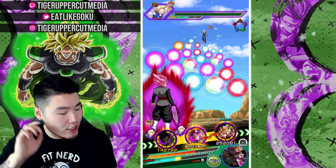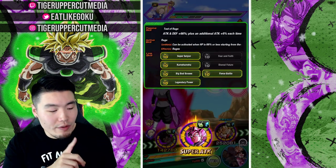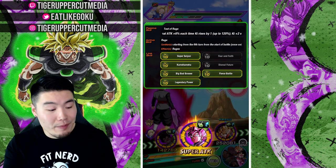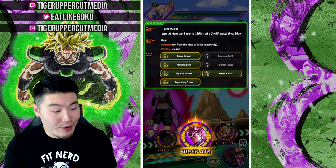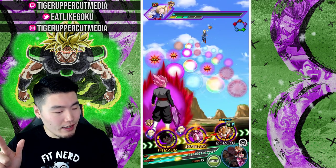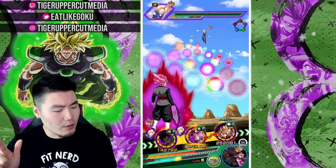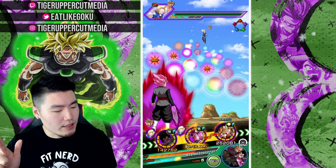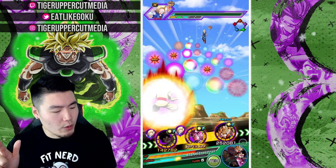So this dude is quite insane. And I think on this turn it should be even better because we got five links activated — Super Saiyan, Kamehameha, Big Bad Bosses, Fierce Battle, Legendary Power, Missing Dismal Future, and Fear and Faith. Counting orbs — that's going to be a 24K super. There we go.